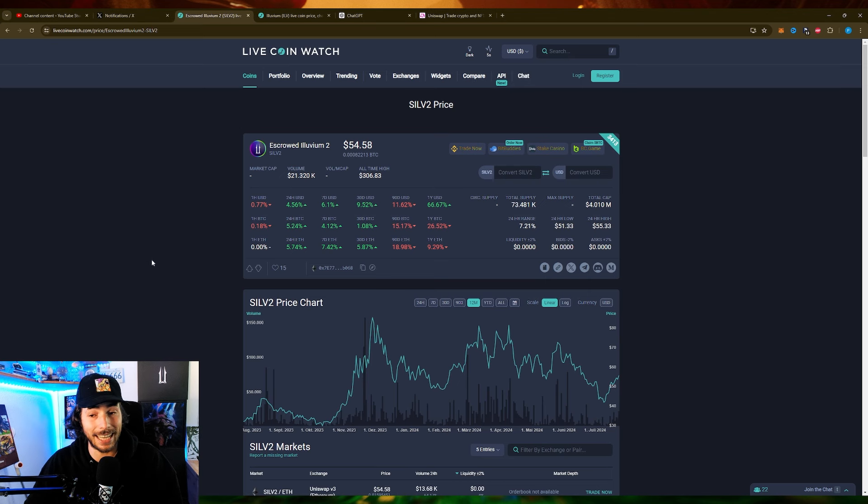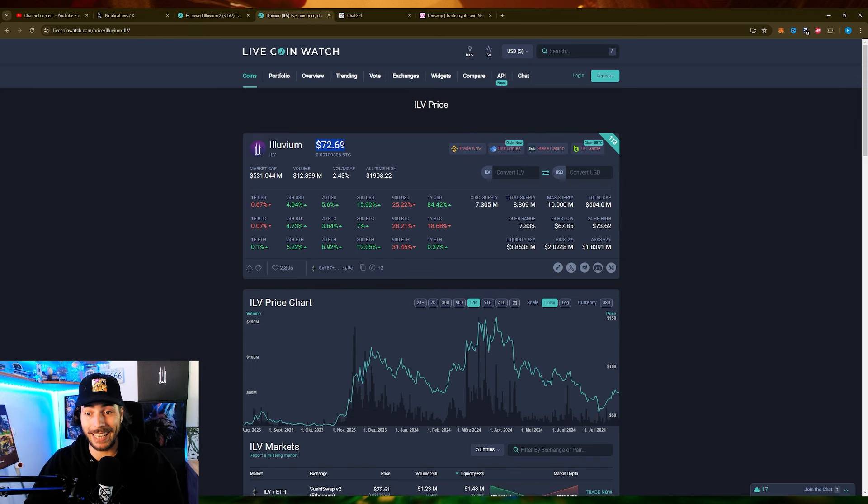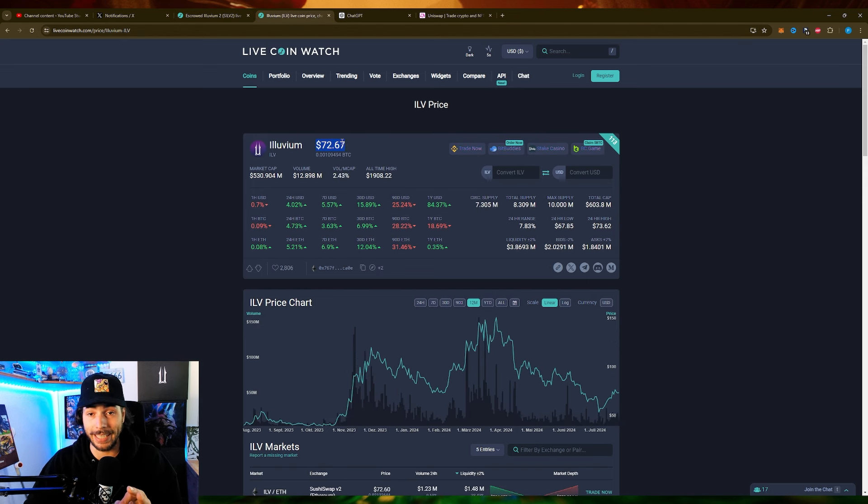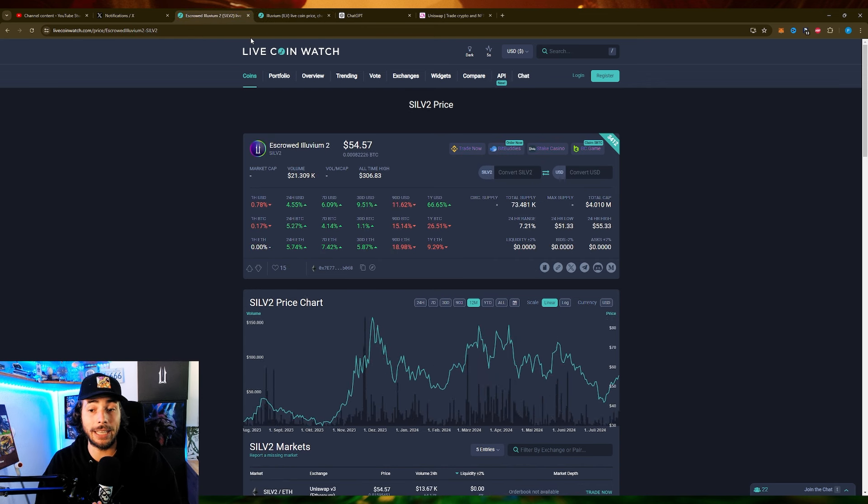SLV2 is at $54.50 right now, and the Illuvium coin is at $72.69 right now. SLV2 will always be worth the same as the Illuvium coin within the Illuvium ecosystem. So if you buy SLV2 right now for $55, every single SLV2 coin will be worth $72.67. You can buy everything in Illuvium with SLV2 that you can usually buy with Ethereum — it can be used for everything you buy in Illuvium.